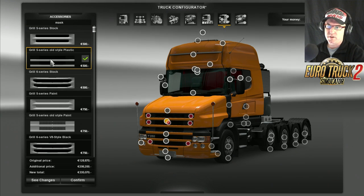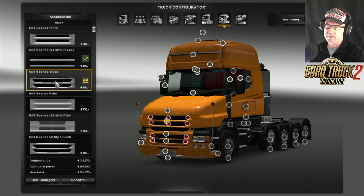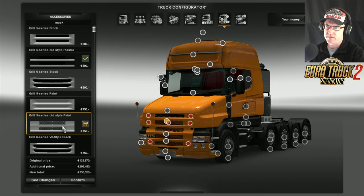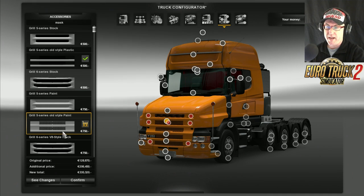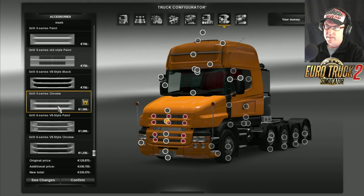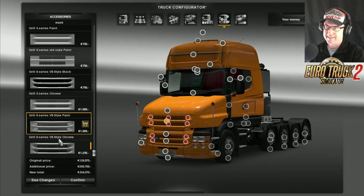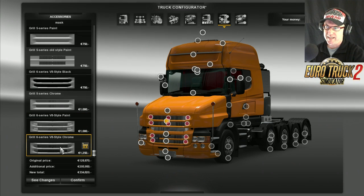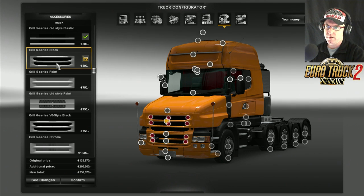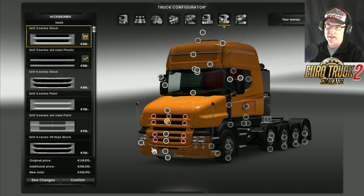Now we have the series 5 grill, the series 5 old style with plastic, the 6 series stock, the 5 series paint, the 5 series old style, the 6 series V8 style black, the chrome series 5 chrome, series 6 V8 style paint, series 6 V8 style chrome. I know this is probably dull and boring but I'm going to go that one there - I like that one.